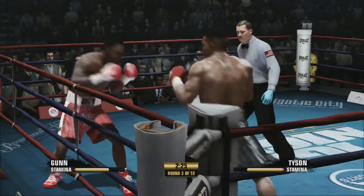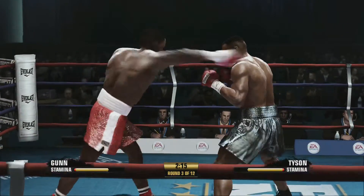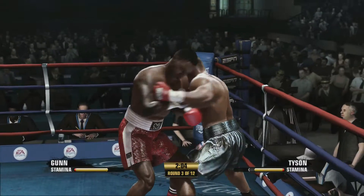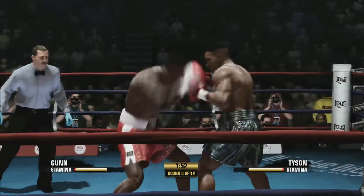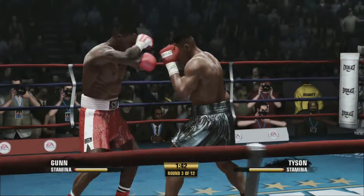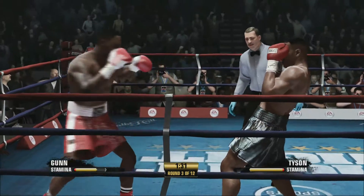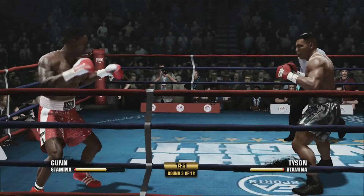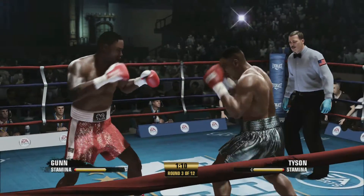Max Gunn, though, holding his own in there, which is something I thought was going to happen. Need to be landing these shots though — stamina-wise, not good. Why is Tyson backing up? You never see Tyson back up. Is he hurt? They are going at it in the middle of the ring. This is a close fight. I think we need to pace ourselves — we've just been brawling with him. I thought maybe we could fight fire with fire and knock this man down, but that doesn't look like it's happening.